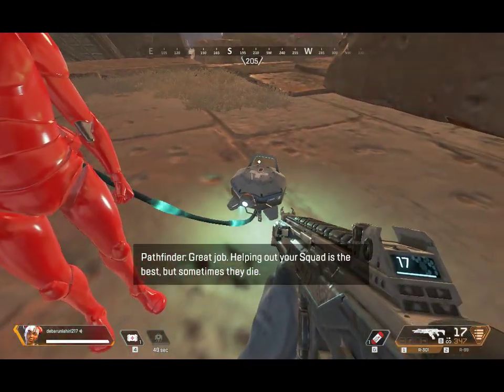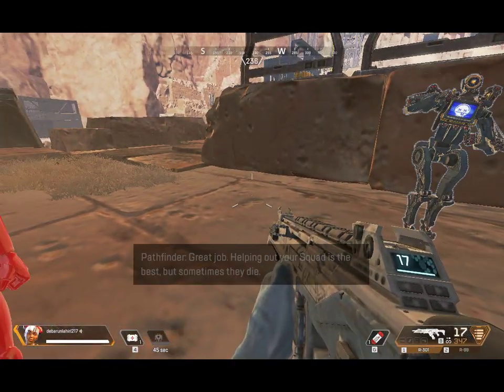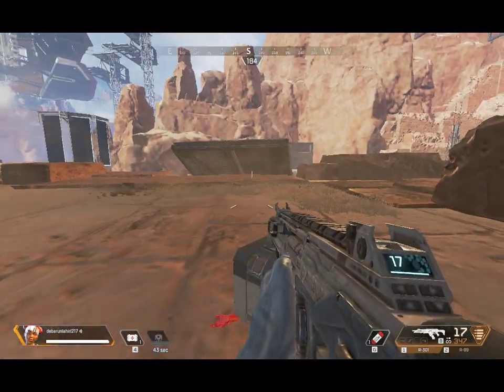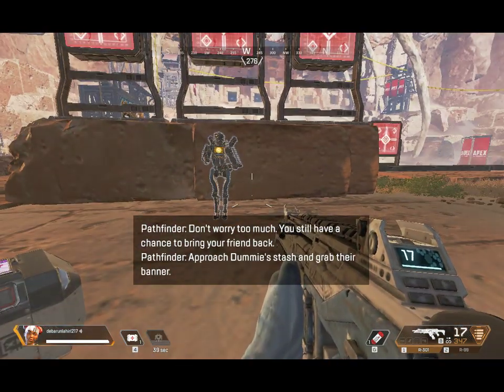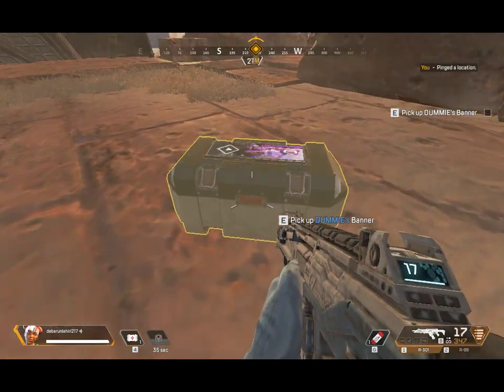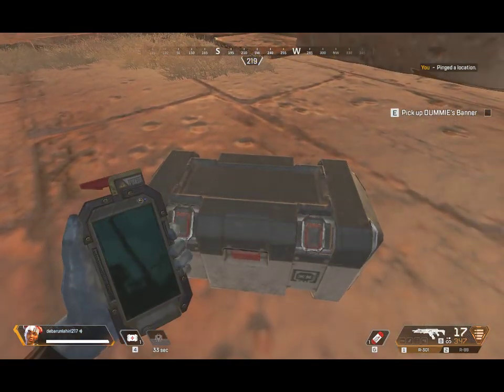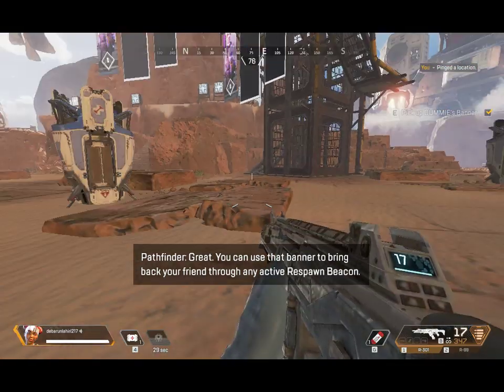Great job! Helping out your squad is the best, but sometimes they die. Don't worry too much — you still have a chance to bring your friend back. Grab their banner. You can use that banner to bring back your friend through any active respawn beacon.